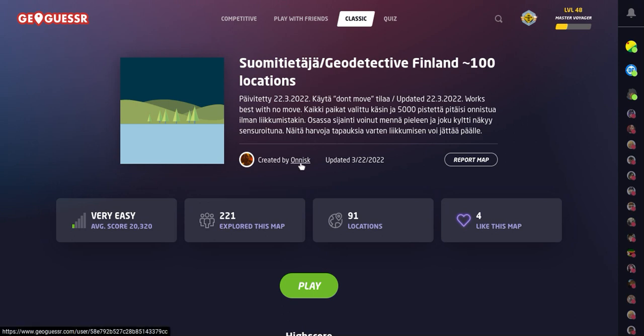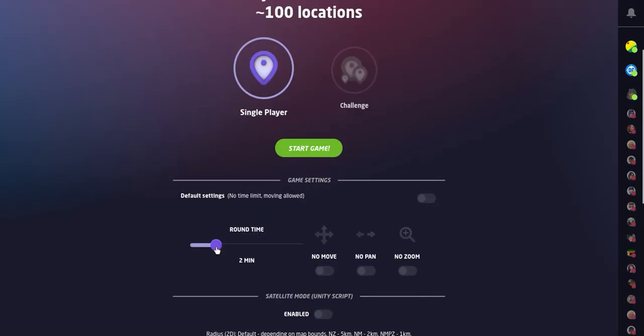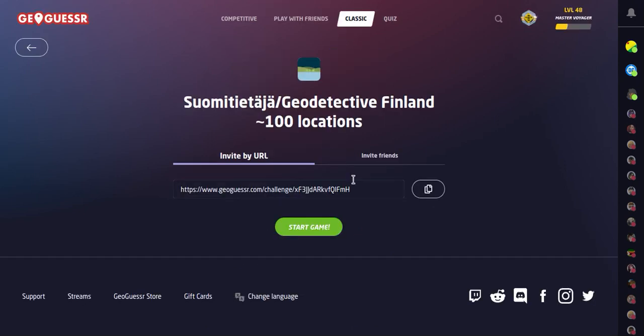If Onyx, if you develop this game and you've got more, I love more locations because I love these Geo Detective games. It's a fun game to play, a fun map. But it really makes you think and discover some of the more important things — the little things in Finland. We're going to do this game as a three-minute round time. We're going to allow panning and zooming, but no moves. Play-along link in the description below.